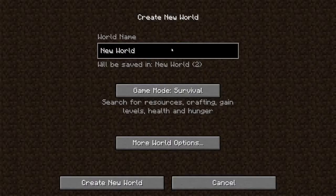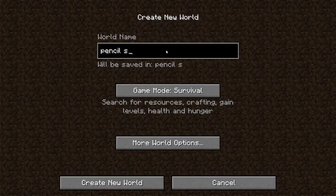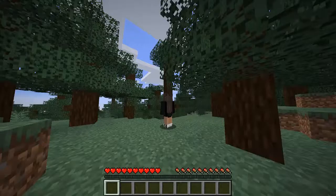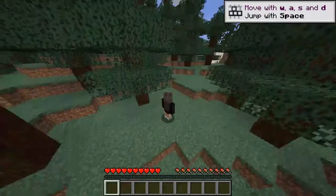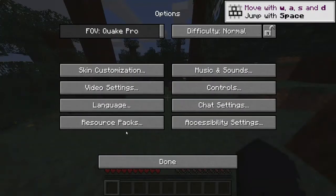I'm just gonna make a world. What should I name it? Pencil Sharpener. Pencil Sharpener — I think I spelled that wrong too. It's not a bad seed, but let's just open it.